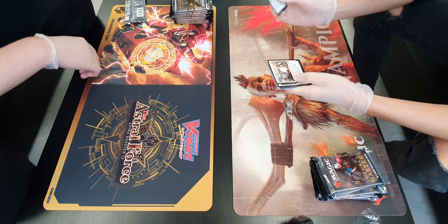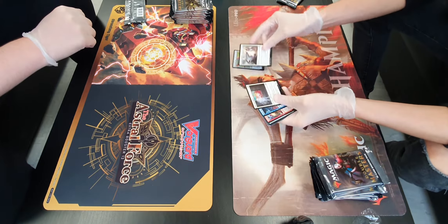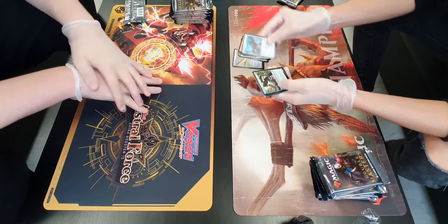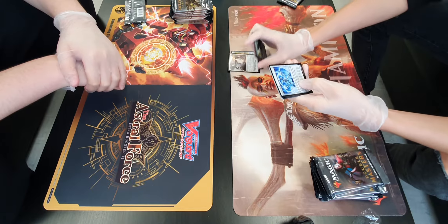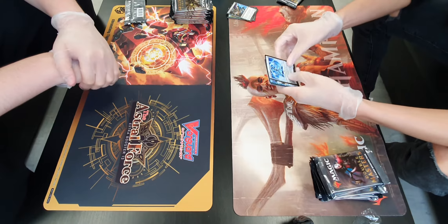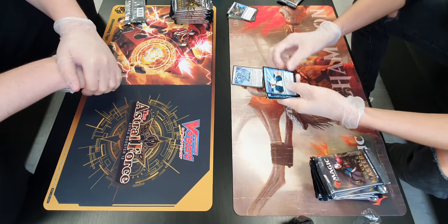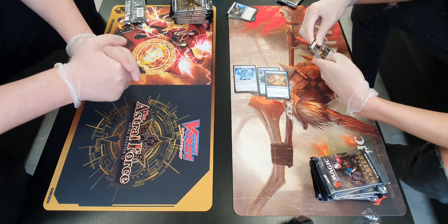So, commons. Most of us have seen other commons so we'll just skip through this. Anything of note we'll pull out. You've got your Brainstorms, your Tron lands, that kind of thing. We've got Core Tapper, two retailers, Rush of Knowledge, Cerys Sphinx. Nothing too exciting.